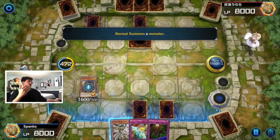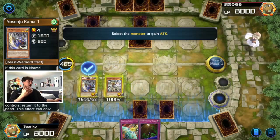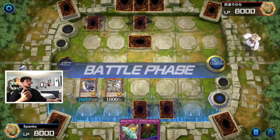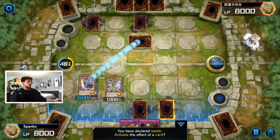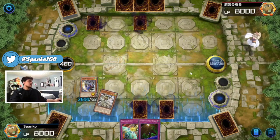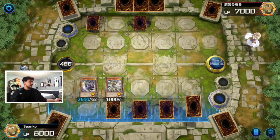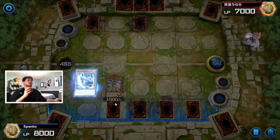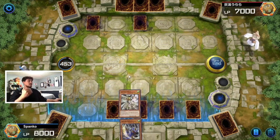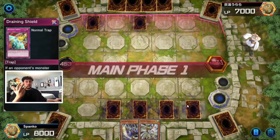We're gonna summon Comma One and just go. It doesn't look like he has anything to chain, so we activate Sujic to boost Comma One's attack. Comma One has a neat effect where you can bounce a card, but it has to be face up, so we can't use that here. But 2600 should be enough to get over anything he put in defense position. We go Sujic for 1000 directly to the face. We have two cards to set — a floodgate trap hole, a Sakuretsu Armor, a Compulse, and a Draining Shield. Our opponent's not gonna be able to play through this.